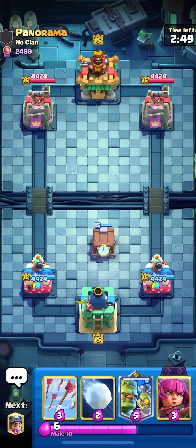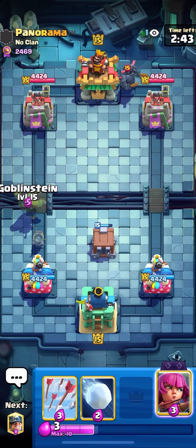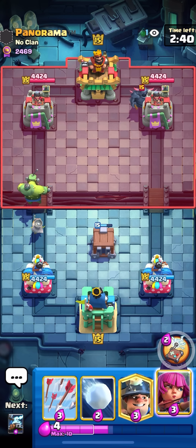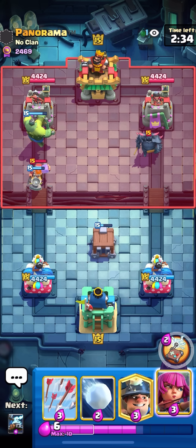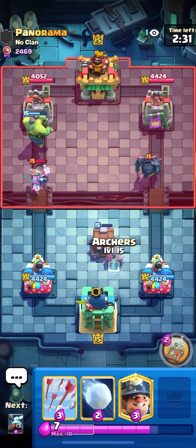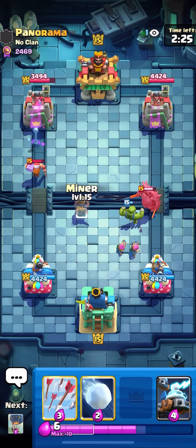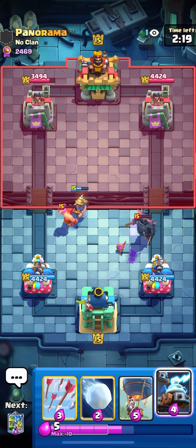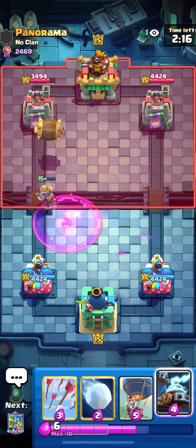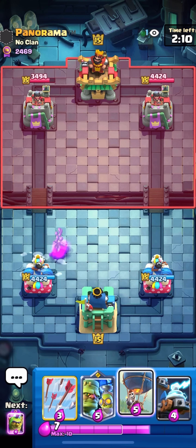We're in the next match up against Panorama. I'm gonna cycle my Cage. I've actually faced this guy so many times recently — I feel like three to four times a day — and I've actually always beat him. I think I've lost to him once at like 15 games or something. I'm gonna Archers on defense here — should take out the Pekka unless he NATOs. I'll just Miner here for that Lumberjack. I've kind of just used three air counters already.